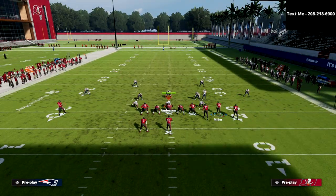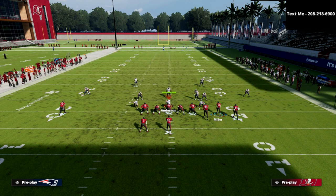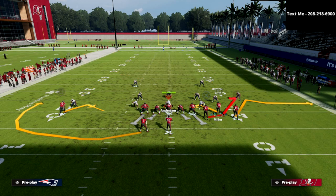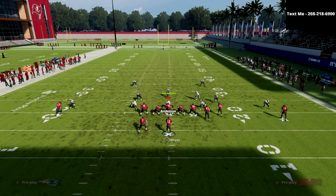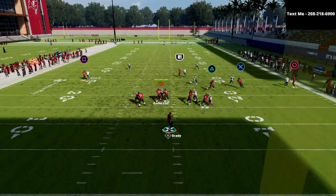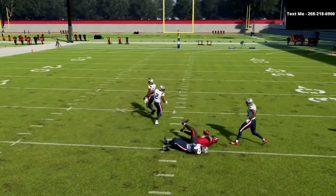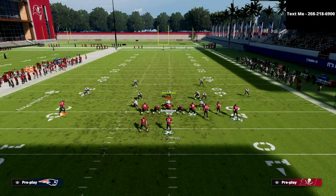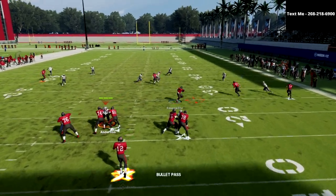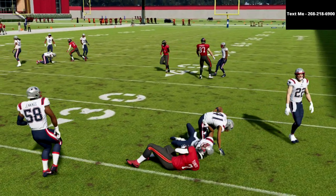If your opponent is running a lot of man coverage, here's an alternate setup: take that backside receiver and put him on a skinny post. The reason I like this is the wheel route typically pulls the deep half to the outside, and then you can pass lead up to that skinny post over the top of man coverage. Verticals has been one of the best plays in the game all year long — if you master the in route, the seam wheel to the tight end, and the crosser, it becomes truly impossible to stop.